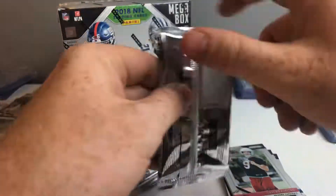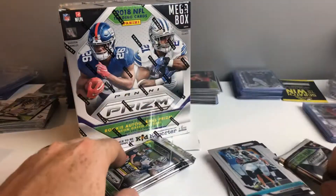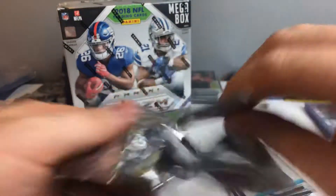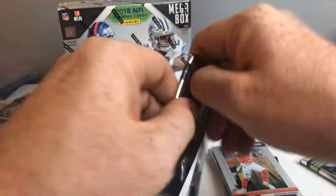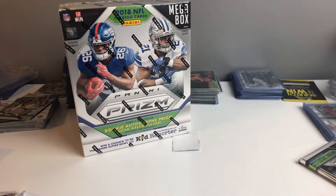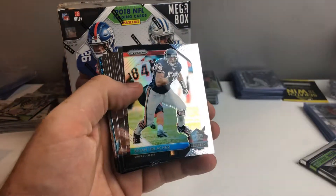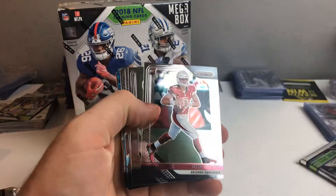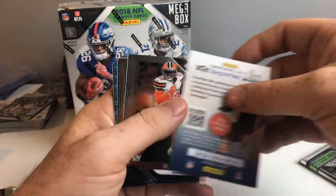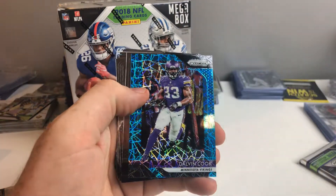Didn't really have any big names come out of the last couple that we opened up. Definitely looking nice. I feel like we got a MIM card again, no auto. But these are some of my favorite products, so it's not always about pulling those crazy things. Eddie Jackson, Brian Urlacher, there's a Rosen rookie card, Brandon Marshall, Jabril Peppers, Leonard Fournette, there's a Dalvin Cook.